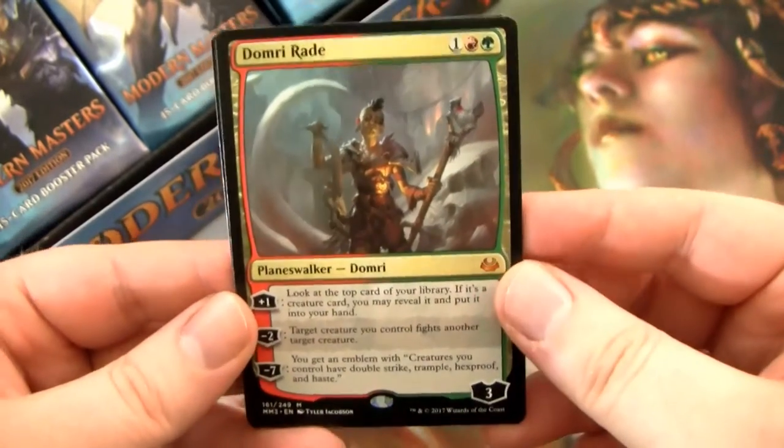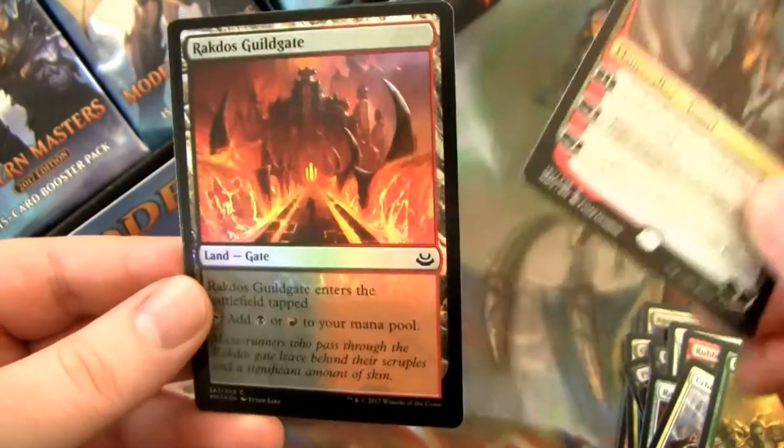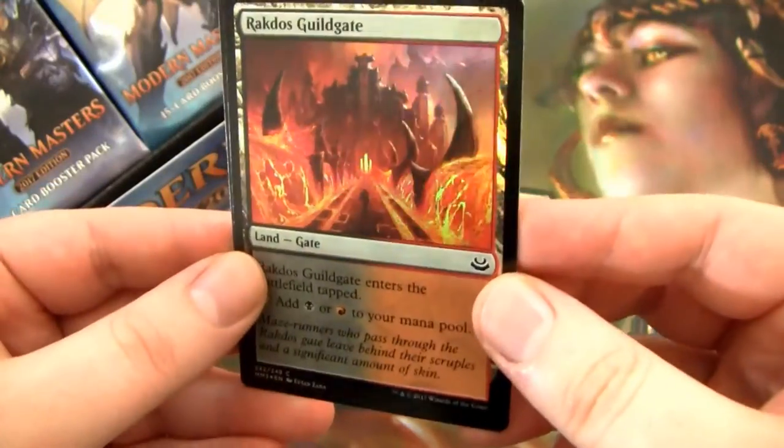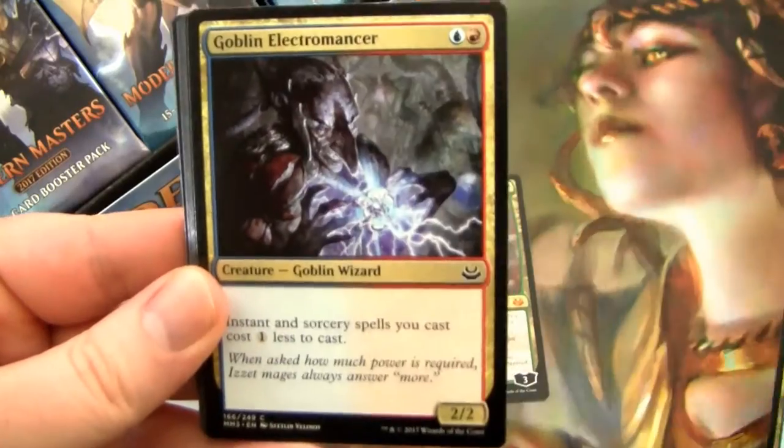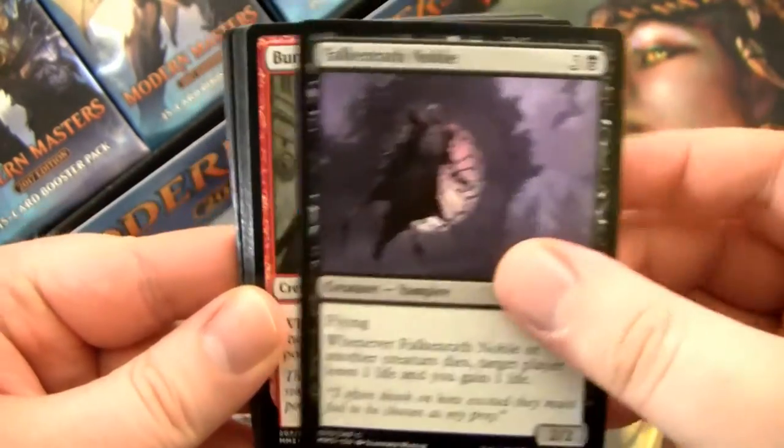And then we have Dormant Rod. Well, fuck. Alright. And Arachnus Guildgate. I've got my seat on the Pound Town bus — let's see where it leads. Hopefully to some sort of savior. I don't even know what that means. Ignore me.